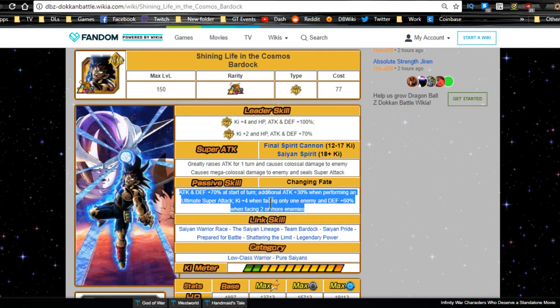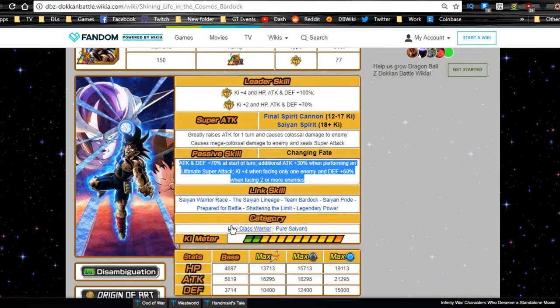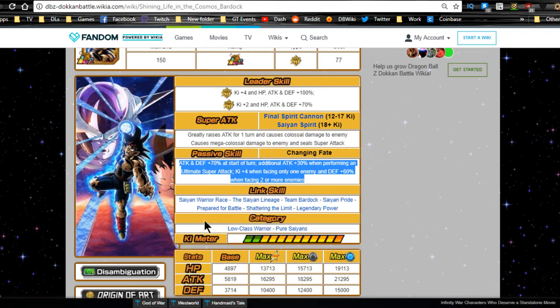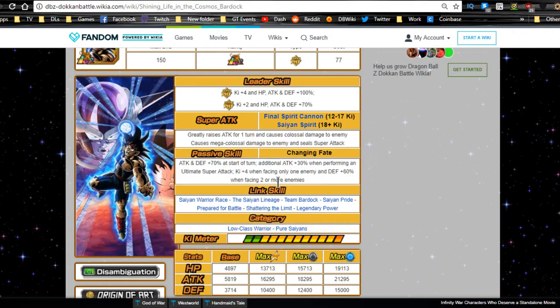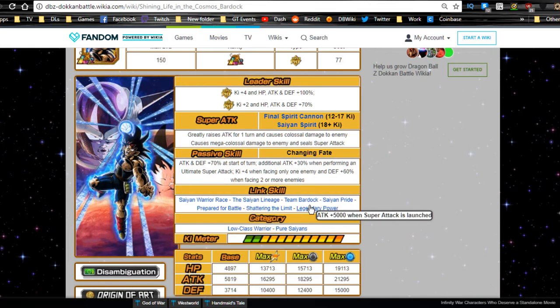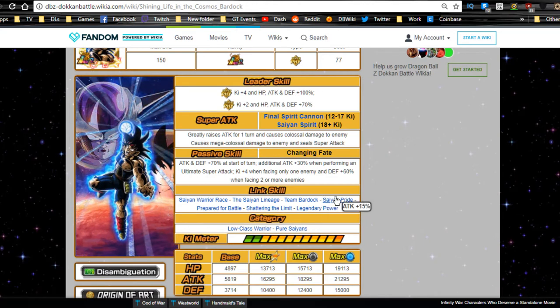With a friend it's going to be 12 Ki starting out if you have an LR Bardock friend, otherwise probably 11 Ki. Link skills are Saiyan Warrior Race, Saiyan Lineage, Team Bardock, Saiyan Pride, Prepared for Battle, Shattering the Limit, and Legendary Power. Unfortunately he didn't get Fierce Battle — I think he needs another attack buff. Legendary Power is only attack plus 5000 flat, and Saiyan Pride is only 15%, so overall his attack links are limited.